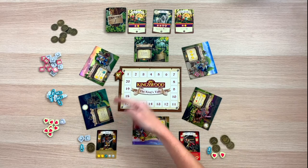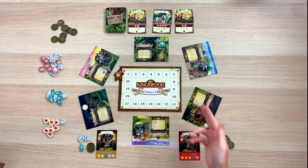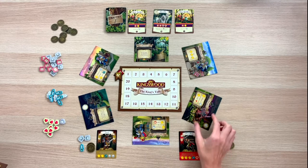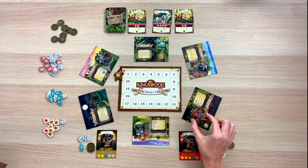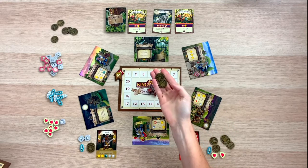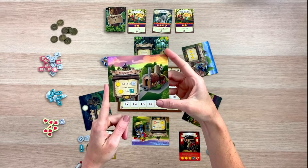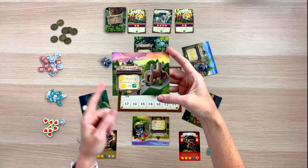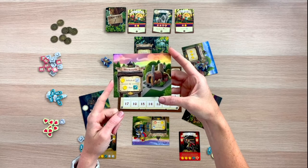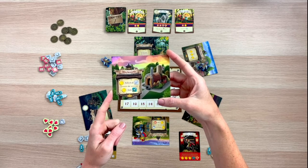Another option you have on your turn, besides exploring, is to collect. This allows you to remove the Kingsguard meeple from its current location and simply place it to the side, and you gain two coins from the supply. Each village is generally going to give you two options, and you can select one of them — typically it allows you to pay a coin to refresh your resources or pay a coin to gain a resource.